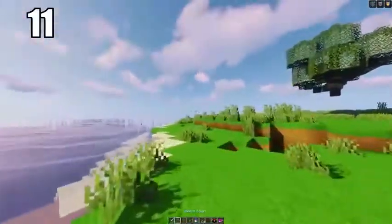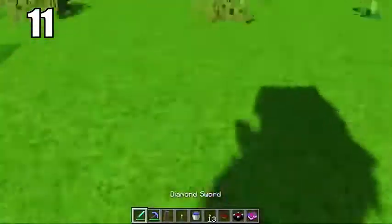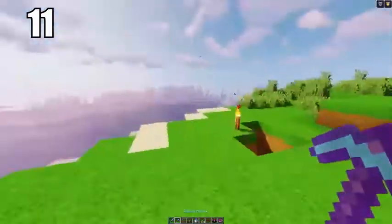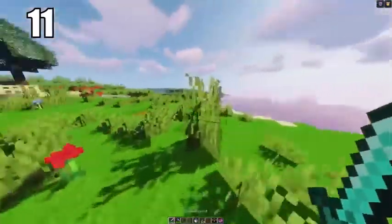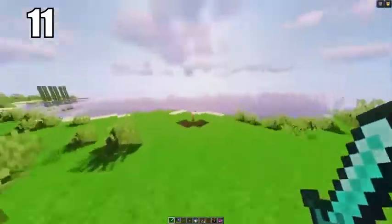Number 11 is keeping your hotbar organized. There's no really right way to do it — do whatever feels comfortable. For me, I keep my sword in slot 1, either my pickaxe or bow in slot 2, shield in slot 3, torch in slot 4, water bucket in slot 5, food in slot 6, and miscellaneous stuff after that. Organize it however you like, but make sure you can get to anything you need at a moment's notice.